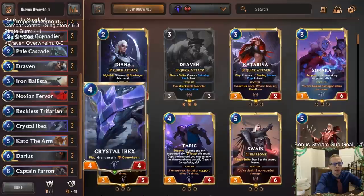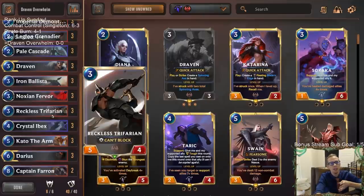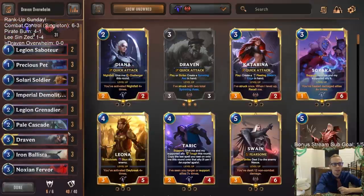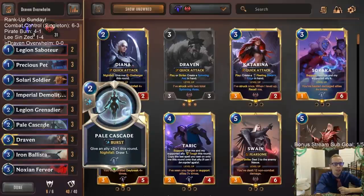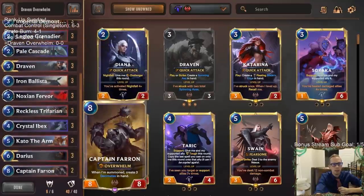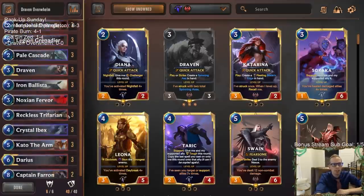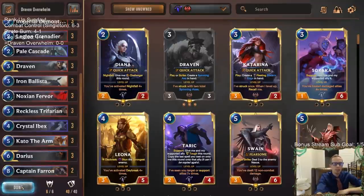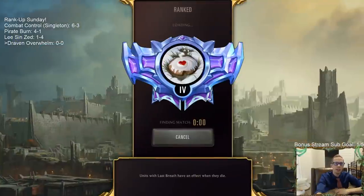We got Kato, we got Darius, we got Crystal Ibex which really helps out Reckless Trifarian. Usually Reckless Trifarian is not a very playable card - it can only affect combat half of the time when attacking, and it's very easy to block. But Crystal Ibex giving it Overwhelm, and Kato the Arm giving it Overwhelm, makes it more difficult. Pale Cascade is also just an all-star here from Targon. We're playing a second Captain Farron at the top end. Let's go play these games in ranked.